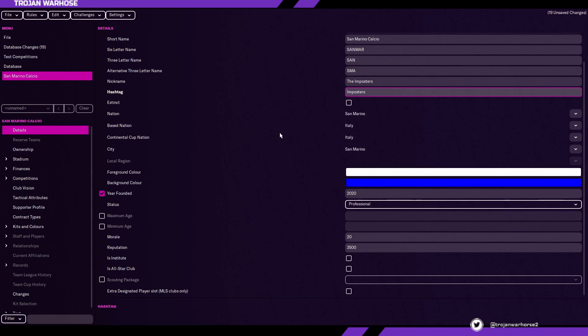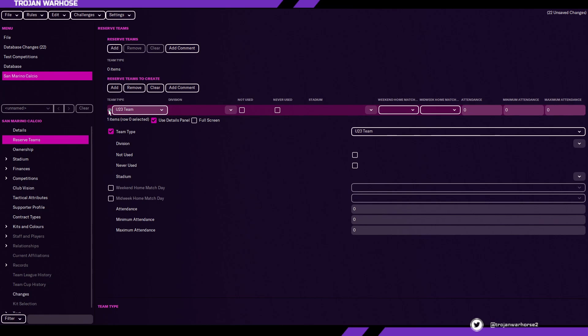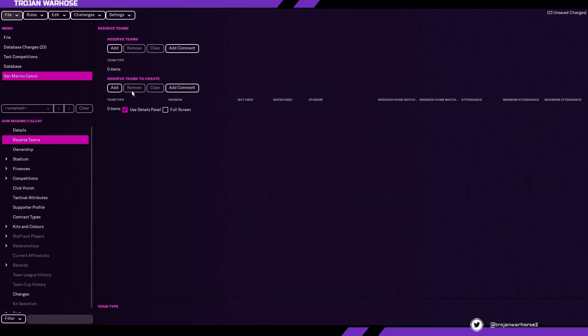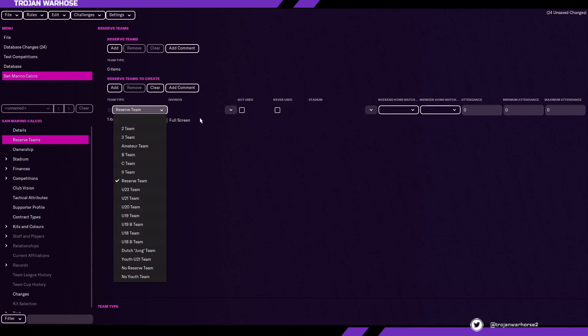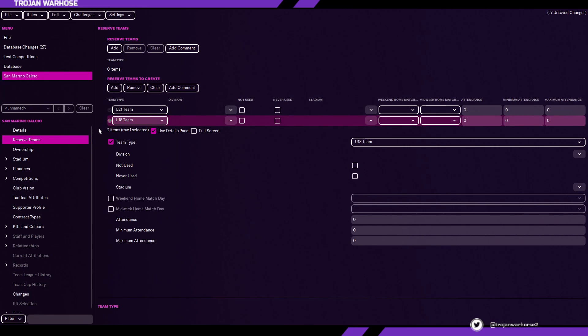The game is clever like that — it will fill things in for you. Once that is all set up, we're going to go over to reserve teams, which is something you can create yourself. You could create a B team or an under-23 team, or leave it blank and request a reserve team at a later date. We're just going to add an under-21 team and an under-18 team for continuity, so youth players go straight into those squads.